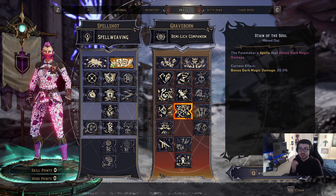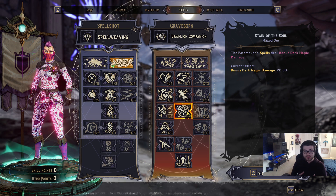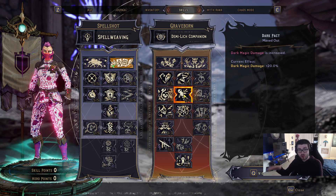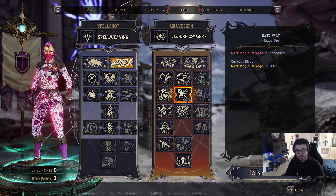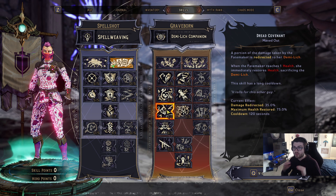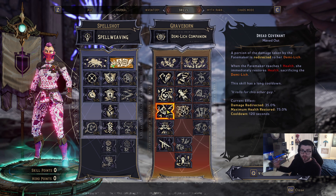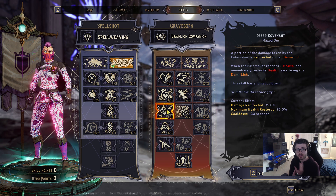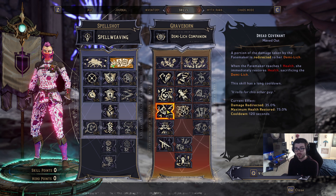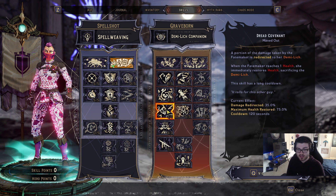Dark Pact gives a flat 20% increased dark magic damage, which pairs perfectly with Stain of the Soul — making all your spells deal bonus dark magic damage. So every spell cast does 20% bonus dark magic damage, buffed further by the dark magic efficiency on our class mod, generating a bunch of health. We have one point in Dark Covenant: 35% of our damage is shared with our companion, who also contributes to survivability and will die for you when you reach one health, restoring 75% of your health.